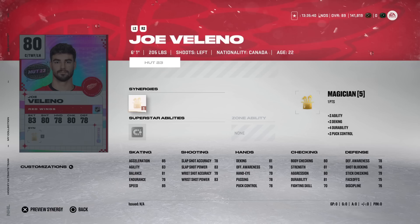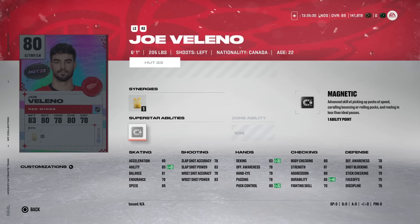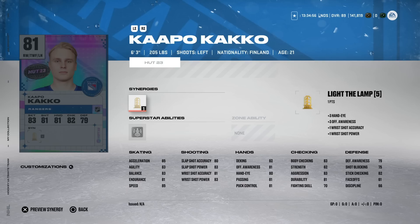From the Detroit Red Wings, Joe Veleno gets an 80 overall centerman card at six-foot-one with Magician and Magnetic. Magnetic is more of a niche ability in HUT unless your offensive awareness is below 80 — once you're at 85 and above it really loses effectiveness. He's got 85 speed and 85 acceleration, so if you have bronze or silver cards on your team you might be able to get him for around 900–950 coins. That's the only scenario where I'd be interested.